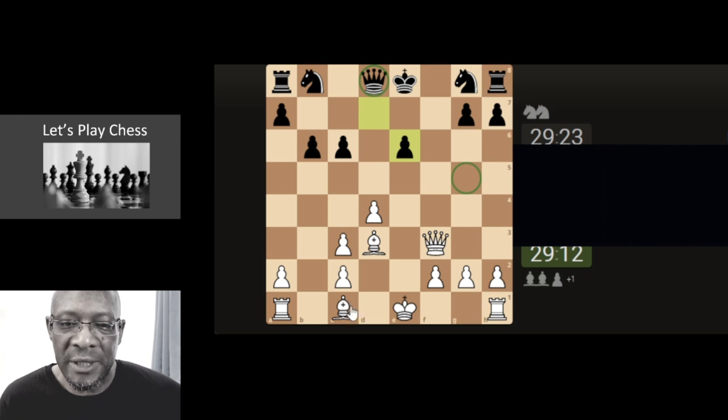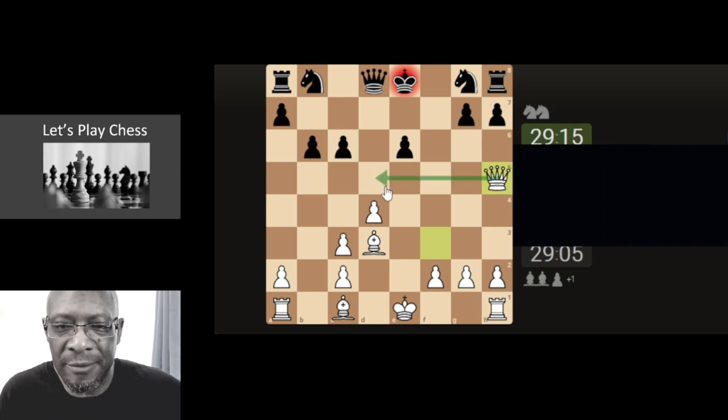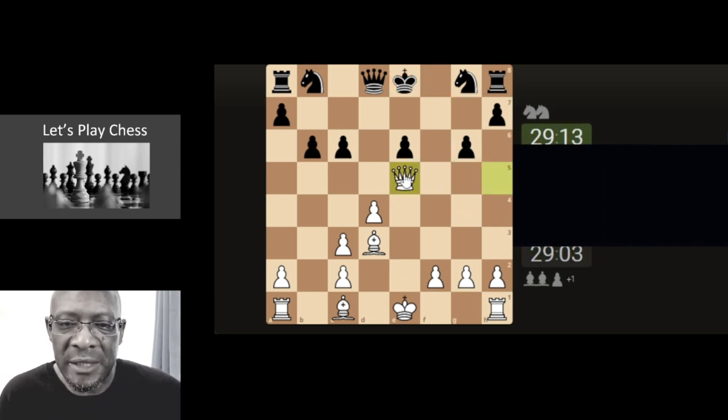Do we need to go and castle? I don't think so. I think it's a matter of this queen move — putting a check on the king. It might not be anything great, but maybe it improves our position a little bit. So we can attack the rook, but the knight can come and defend. Then we can bring the bishop here.